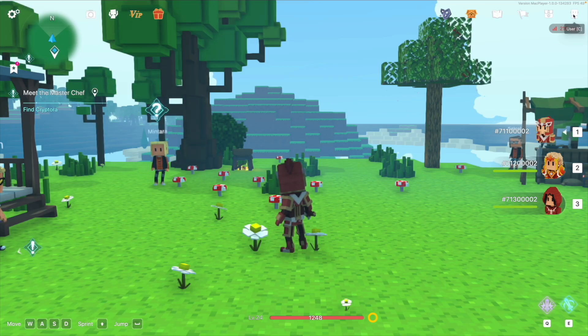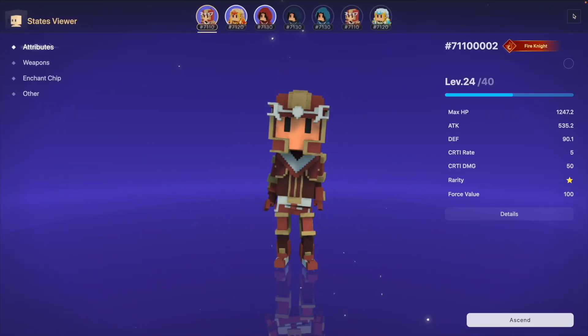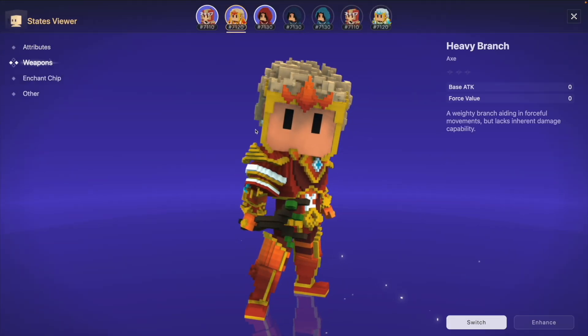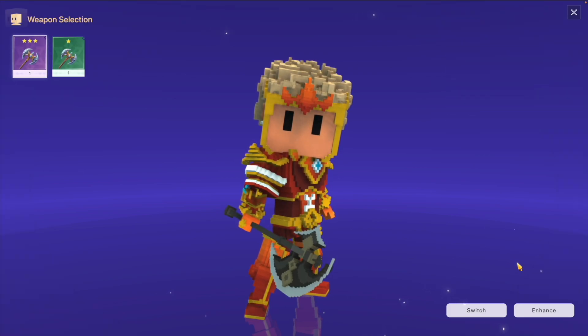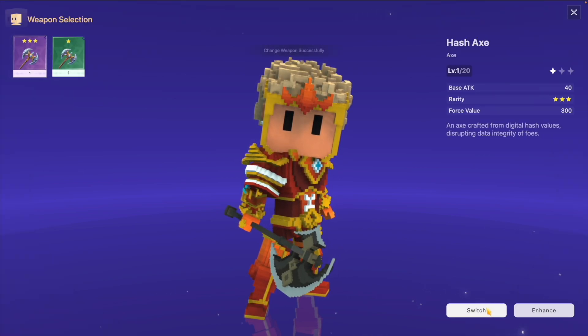Let's return to the main screen. Click the user button. Let's switch out the weapons, replacing them with more powerful ones. We've added the cores and switched the weapons.